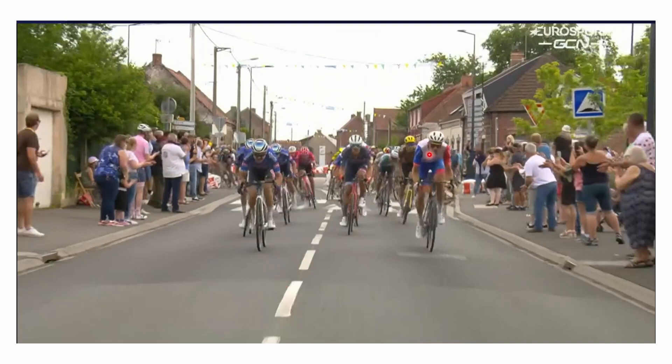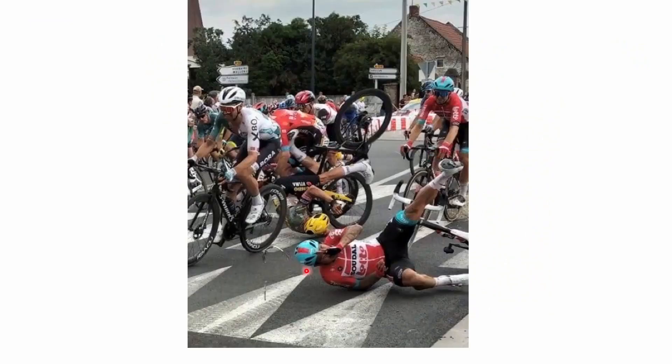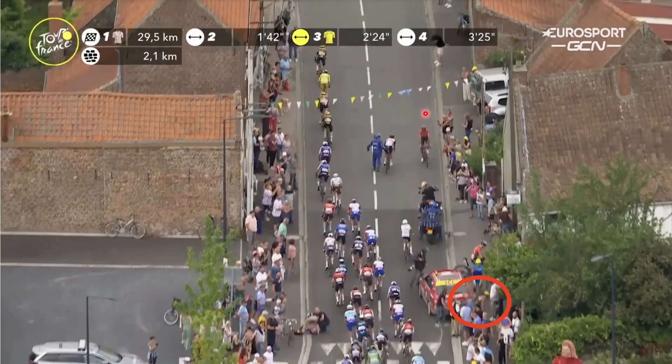Everyone on the left got around okay, but those on the right didn't. Geraint Thomas was there, along with some others. We can see the crash — there's Caleb Ewan, who could have been a stage favorite, and Florian Vermeersch, second in Roubaix. There's Roglic landing on his shoulder. Behind him, a lot of people were caught out, including Geraint Thomas, and most of the INEOS train apart from Dillman-Bar who was on the other side of the road.